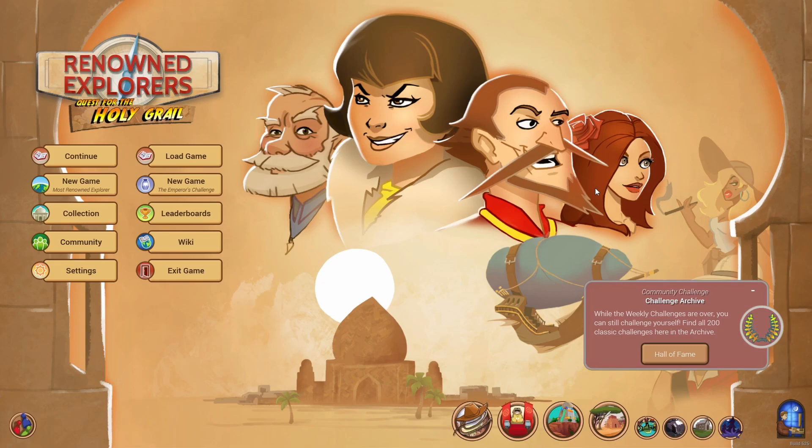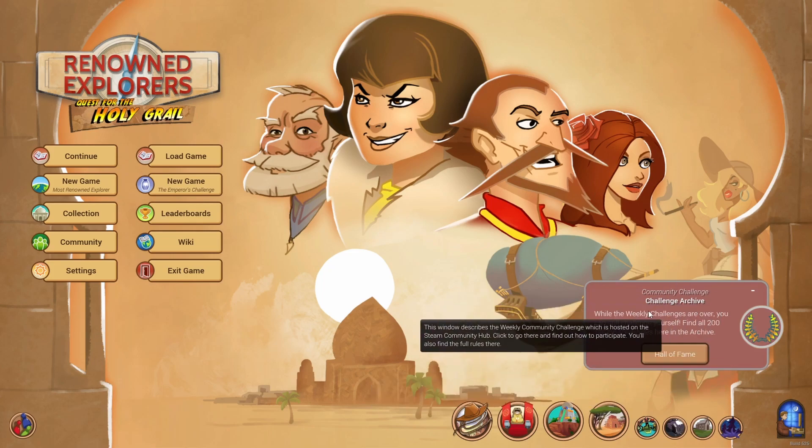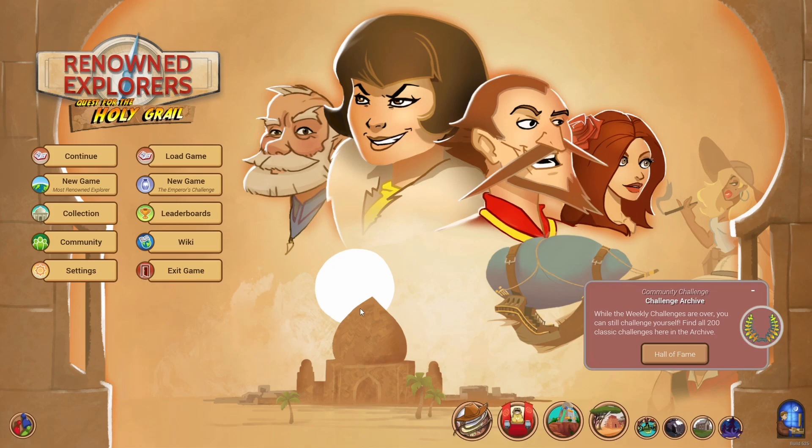Even though the game is very solvable, there's definitely different ways to play it. Down here we have the Community Challenge Archive, which has basically 200 challenge runs that you can go through. It gave a lot of hours to my game. Because the game has a lot of content, and when you start putting challenges on yourself — like, okay, I'm going to play as this team, do this thing, and I want to make sure I hit these specific things in the campaign — it's very exciting.